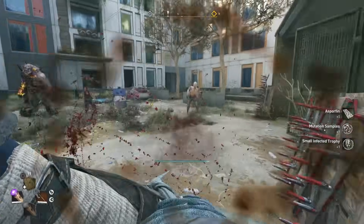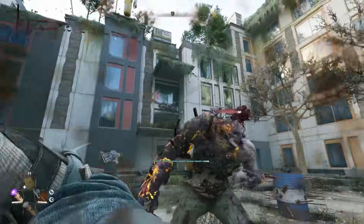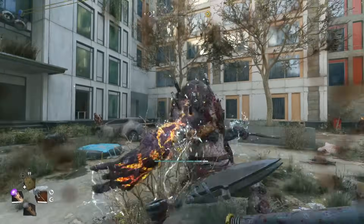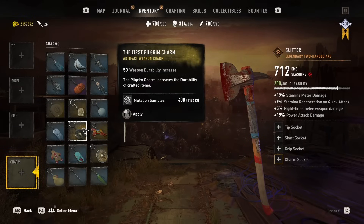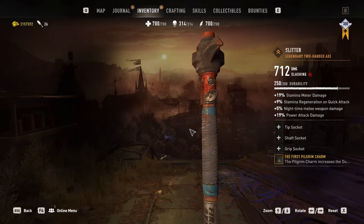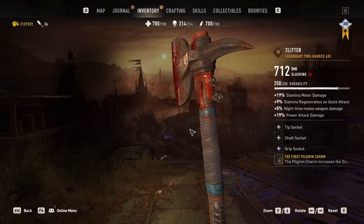One of the new items available at the Pogrom's Outpost is a charm that will repair your weapons, basically taking the place of the old Korek charm that was replaced when craft masters gained the ability to repair weapons. This way you can repair weapons that the craft master couldn't handle — specifically those glitch weapons from the Bloody Tiles DLC, which is now free and available for everyone who owns it. It's associated with the first Pilgrim's bundle.